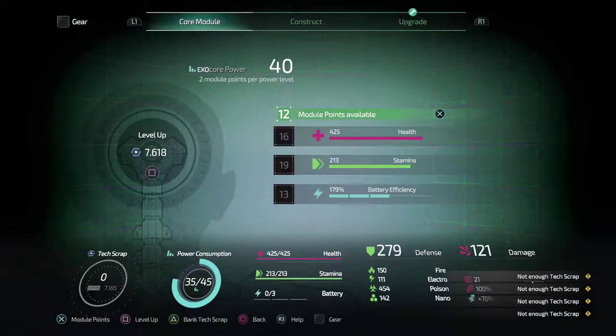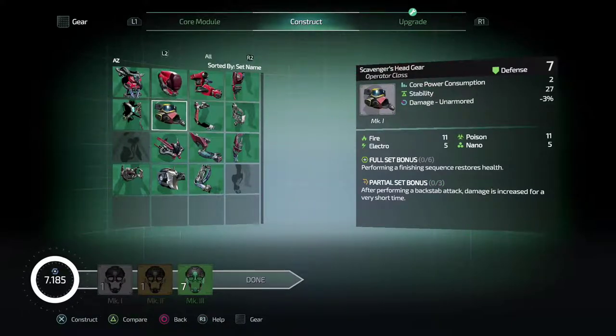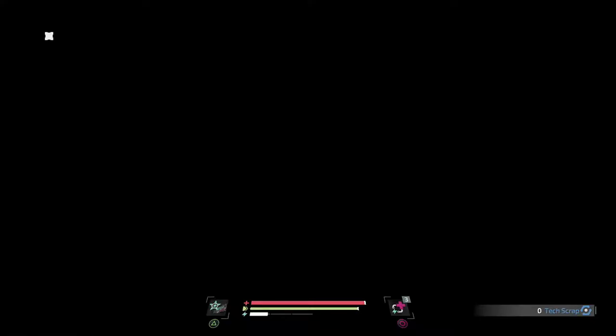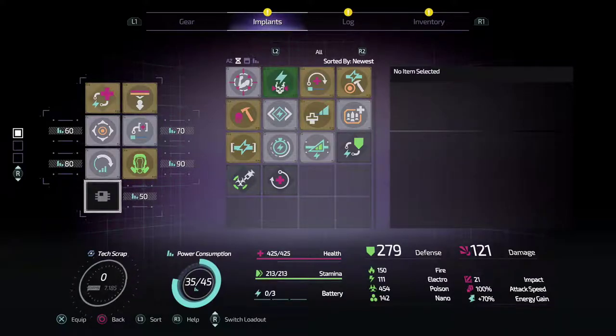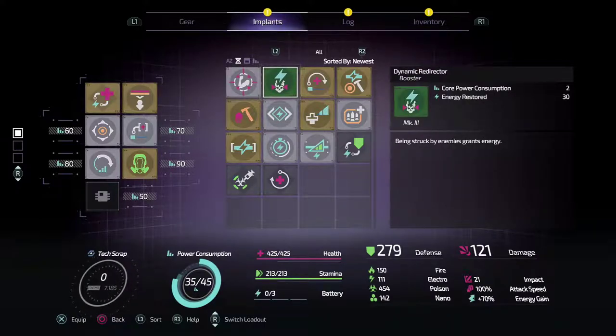I'm just going to bank those for now — nothing to construct. What do I need? Spark Aspirants — body and legs. I've only unlocked one new slot but we've got a load more here and core energy to use. Tiger Bullet — while the energy bar drains.